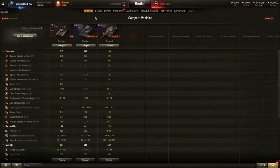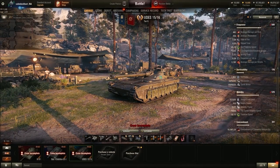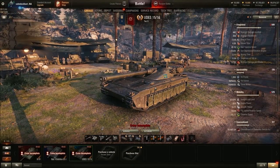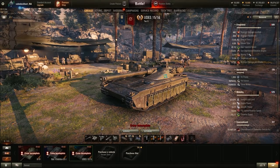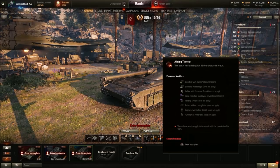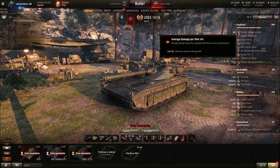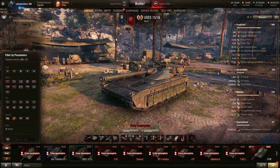For this video we'll take a look at the new UDES 15/16. I took a look at the stats — it has very high DPM with a rammer, it's relatively accurate, and has 2.11 seconds of aim time which is pretty fast. It has a very high alpha for 105mm, so it gets boosted like with the Kranvagn in a sense, but it takes longer to reload. So it's not exactly an STRV type of DPM, but 1,388 is pretty goddamn high.